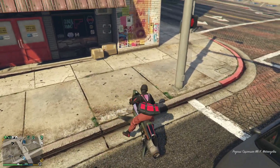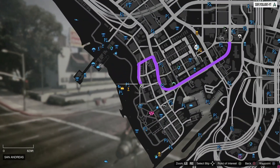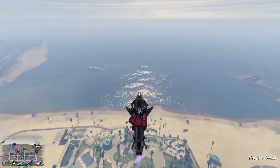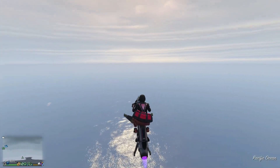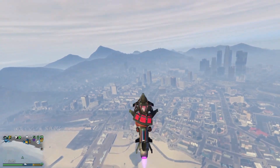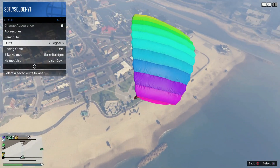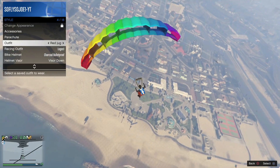Make your way to the mask shop. Once you've made it to the mask shop, use your oppressor to fly high up into the sky, then jump off. While you're in midair, open up your interaction menu, go to Style, and switch to the outfit that you want the duffel bag transferred to — the one we saved the parachute to.